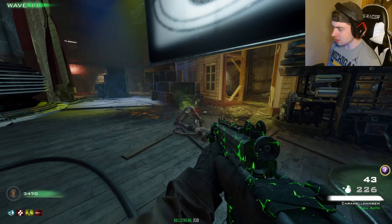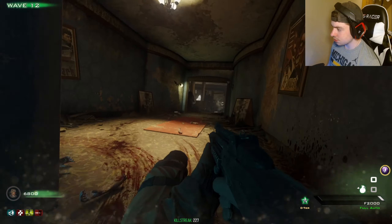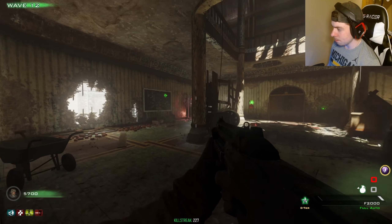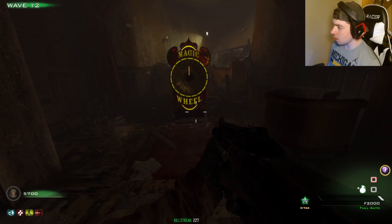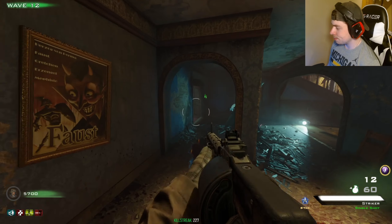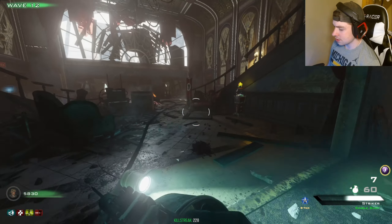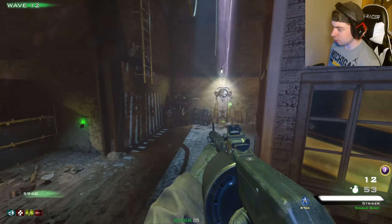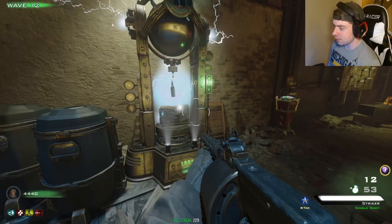I want to get another weapon from the box. The wheel gives me stuff anyway, like weapons, so let's go get an A tier weapon or more perks. Perk limit has been increased — okay, I'll stop complaining. And it gave a Striker — oh, but it's B tier. This thing's actually not great. I'm going to go get all the perks. This is efficiency at its finest.